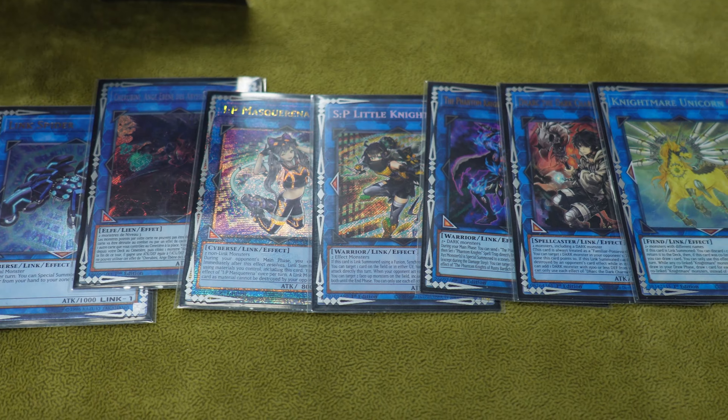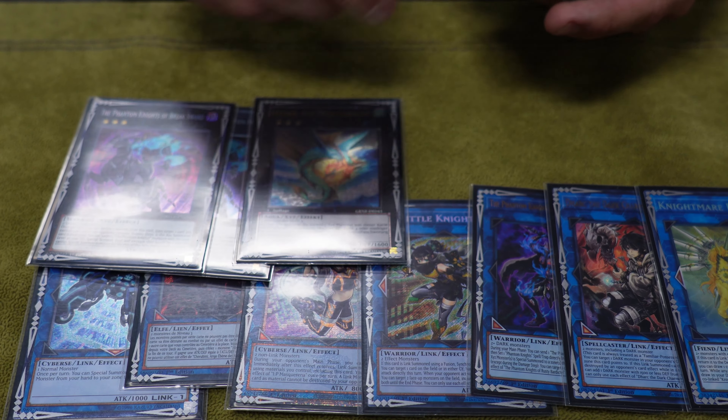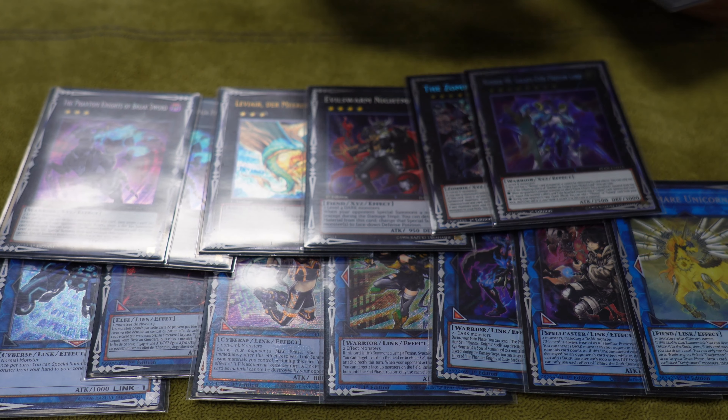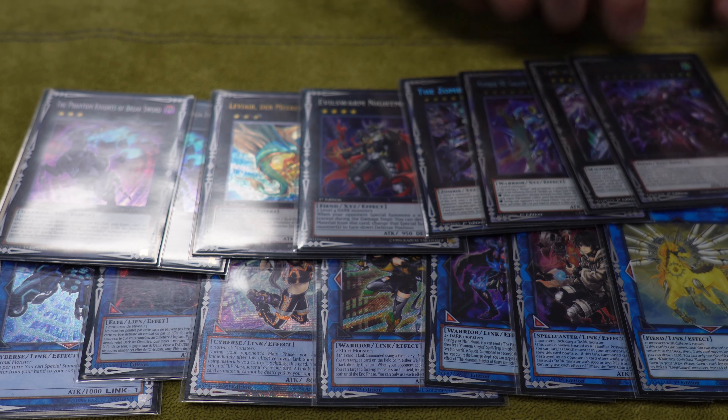For the rest of the extra deck, we have two Break Sword, one Leviere, the Evil Swarm Nightmare, the Zombie Vampire, Number 90, the Zeus, and the Sky Crisis.